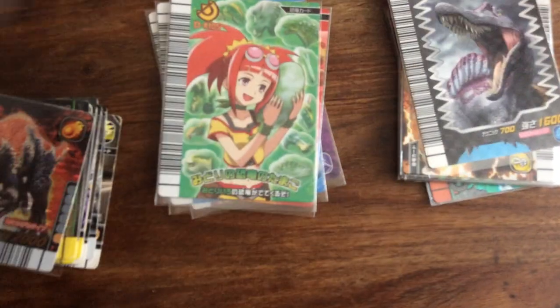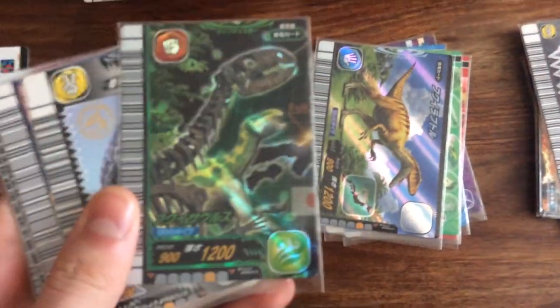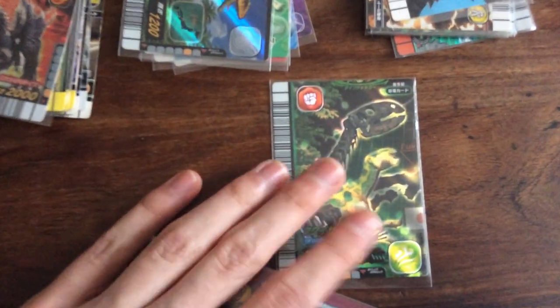Moving on, we have McDonald's Spiny which is no-trade. Fukui Raptor — yeah, I'll trade that. Fukuisaurus — I'm on the bench with this one; I might keep it and try to get the Fukui Raptor in this edition.